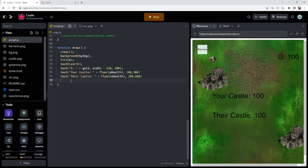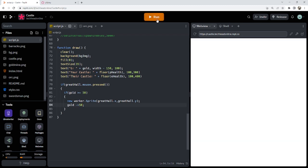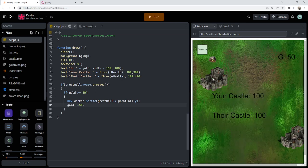Let's start with the click logic. If great hall dot mouse dot pressed, then I do another check: if gold is greater than or equal to 50 — I've set 50 gold for a worker — I'll make a new worker dot sprite at great hall dot x, great hall dot y. Then gold minus equals 50. So if I click on the castle, it spawns a little circle there. I've got two workers going and the gold is decreasing. That's working.